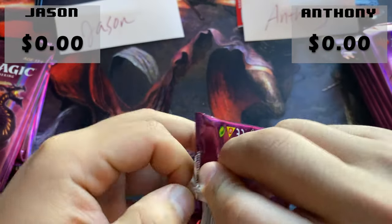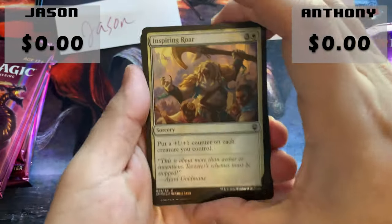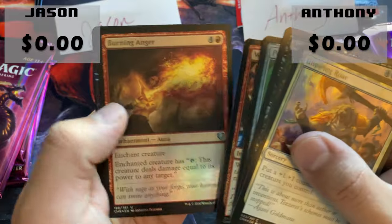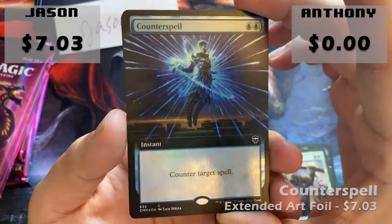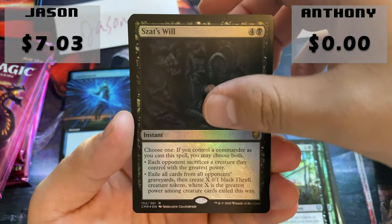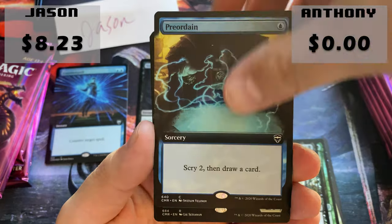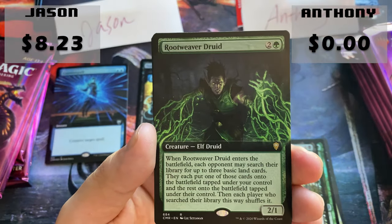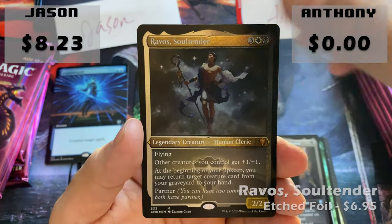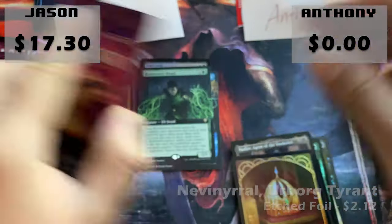Pack number one for Jason. I'm going to try my best to show all the cards worth over a buck. We're doing only cards worth over a dollar. Look at this common foiling. That's definitely over a dollar — Counterspell foil extended art. We got our two legendaries, and we have Zatsu. And we have our Preorgain extended art, a Rootweaver Druid extended art. I don't think either of those might be over a buck. Nadiae, Bravel Soul Tender — that's something. Nevinyrral Urborg Tyrant and a Soldier token.